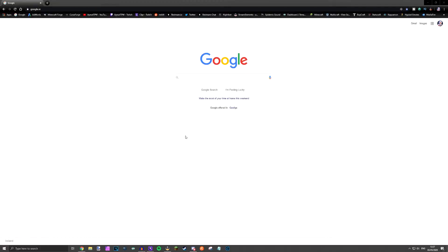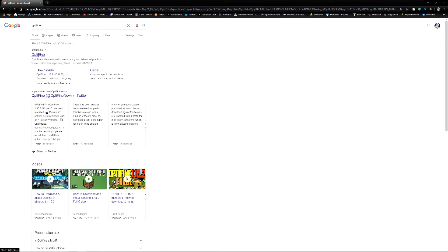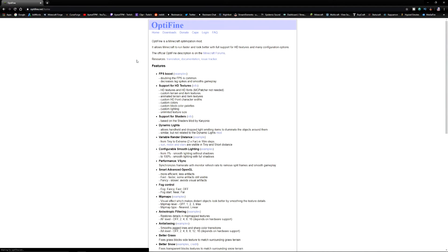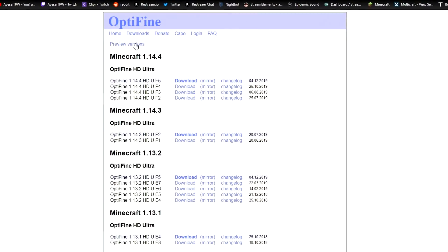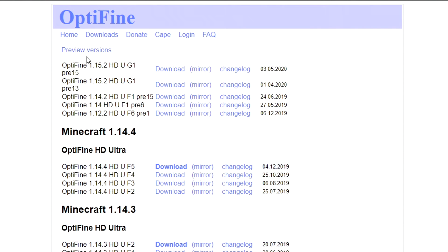At this stage, I have to assume that you have forge installed already. The first thing you need to do is go to the Optifine website — there will be a link in the description. Click on the Optifine link, go to downloads, then go to preview versions because this is not a full release yet, it's still a preview version.